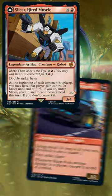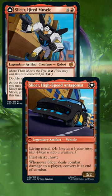If you don't, transform it into High Speed Antagonist with First Strike and Haste, and whenever Slicer deals combat damage to a player, transform it at the end of combat.